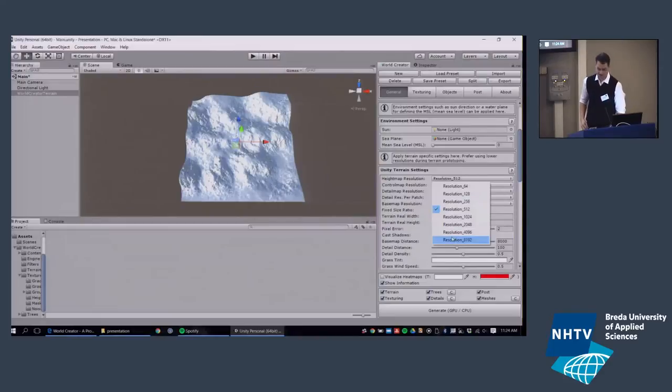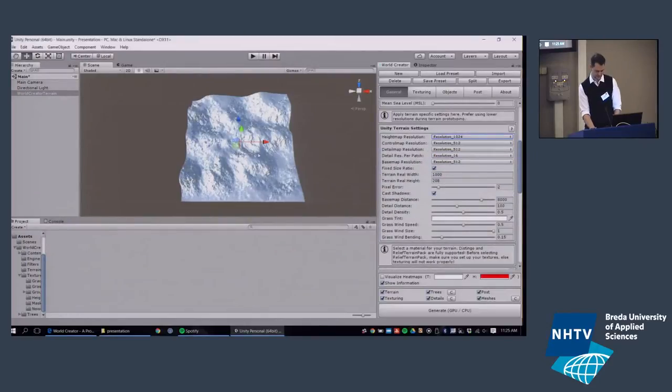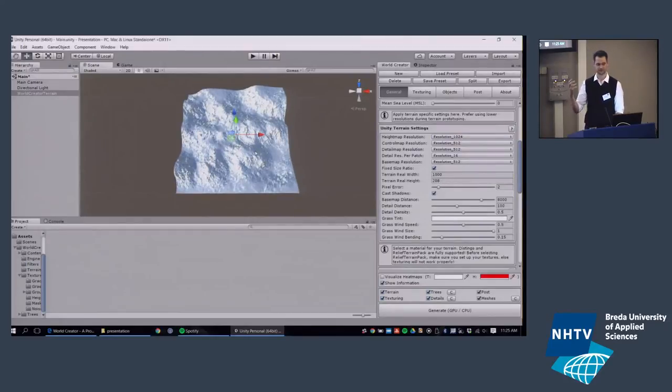The Unity terrain system's official limit is 4K, but interestingly, while developing World Creator, we just dropped in an 8K map and it worked out of the box. Unity terrain can apparently use 8K or maybe 16K maps if you have enough memory — not recommended, but possible. If I change to a 1K map, we get much higher resolution with more information for World Creator to use when creating procedural content.